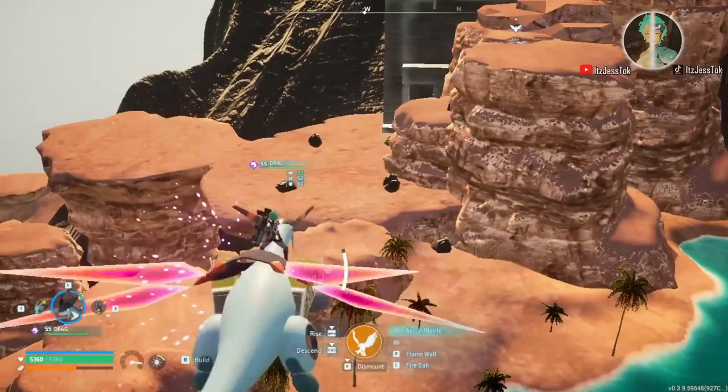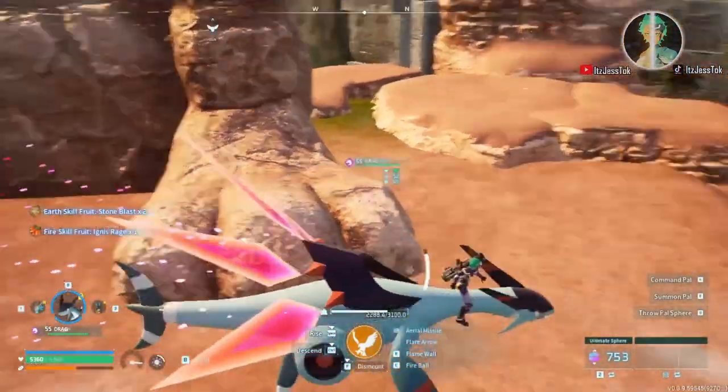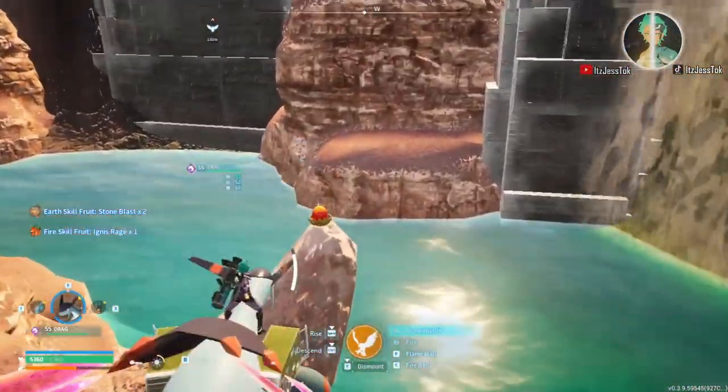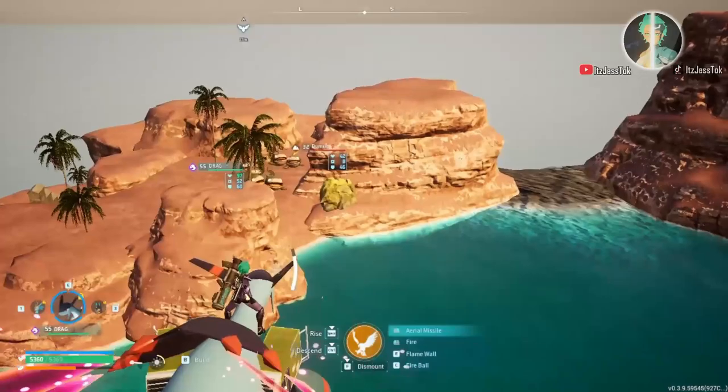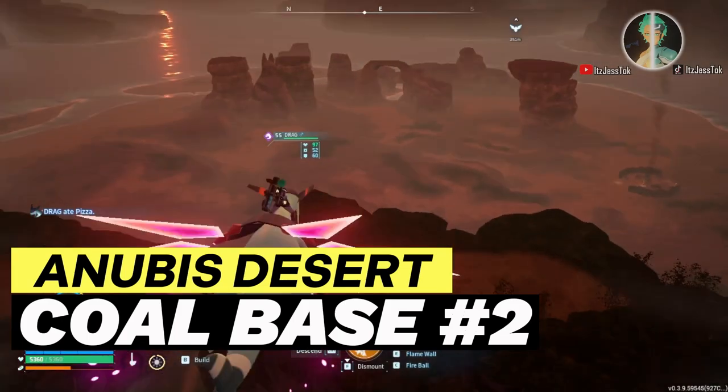So this is the Mount Obsidian location. This has a skill fruit tree, two sulfur rocks, an egg spawn on the tail of the statue, lots of piles to fight and to harvest some food from along with other materials. Coal rocks on the western side along with some trees. So yeah, we got a lot of stuff over there.